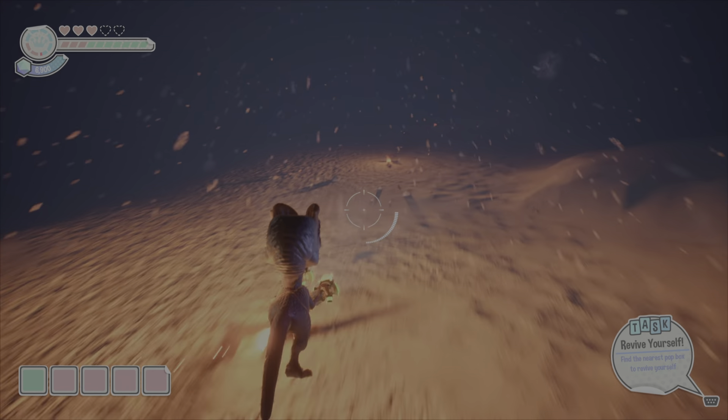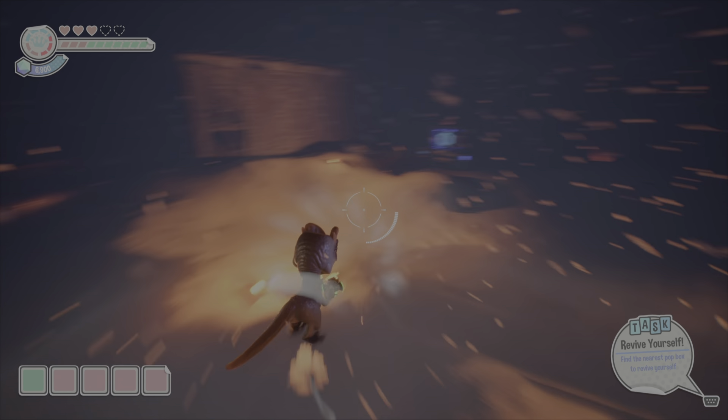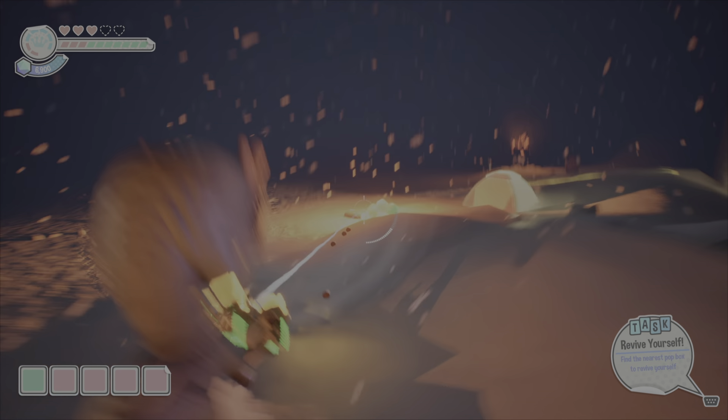We are collecting five tents in this area, so just pay attention for them. They're all going to be outside — there are none inside, just something to keep in mind. We're running along this path and there is going to be another tent right in here. This is along the story path, so you shouldn't have any issues finding this one. It's pretty easy to get to.